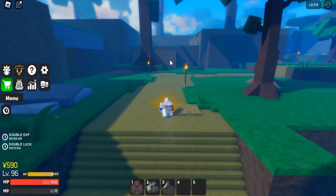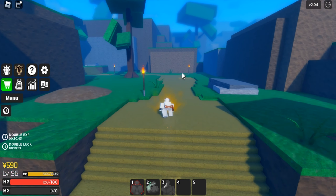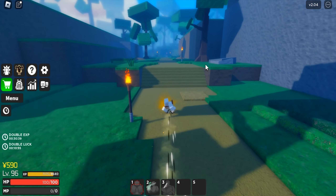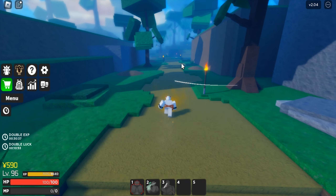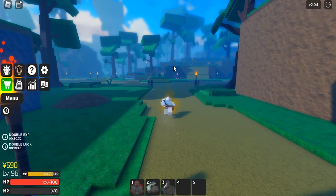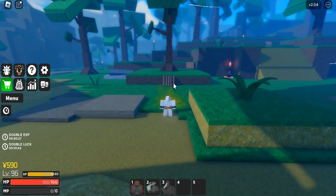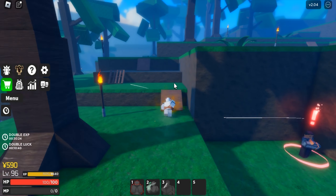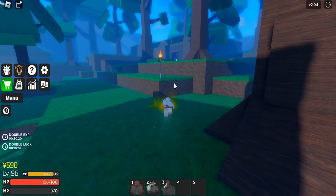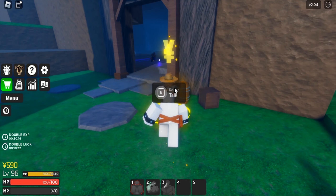Go straight and follow the dirt road. You can see torches everywhere here. Just follow the road and you can see a hill over there — we're gonna go up and up. There he is — NPC Roger.